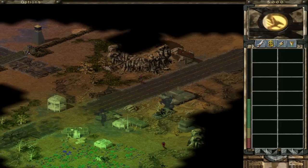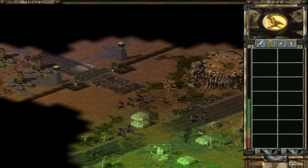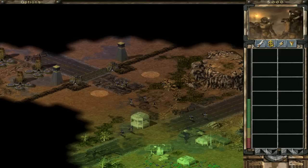'Where the hell are those reinforcements?' I love that line. I don't know how many times I've played this mission. 'It's not, sir. They came out of nowhere. We have to get back to the base and rebuild the refinery before they hit us again.'